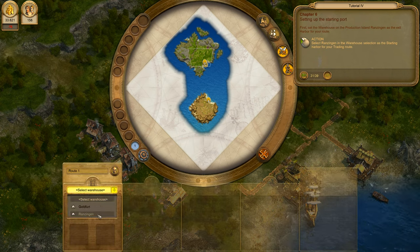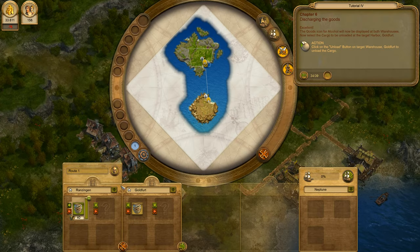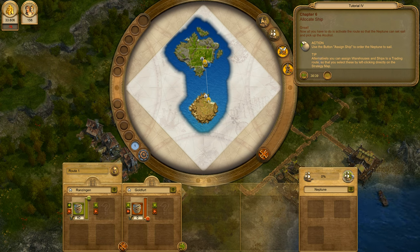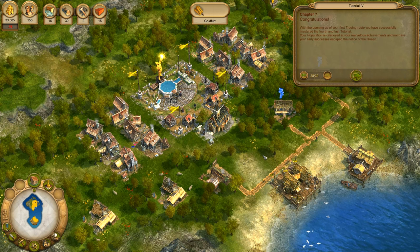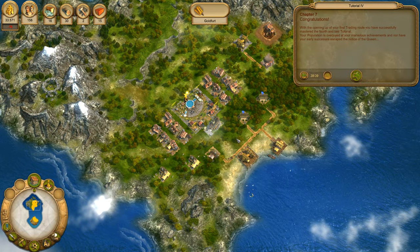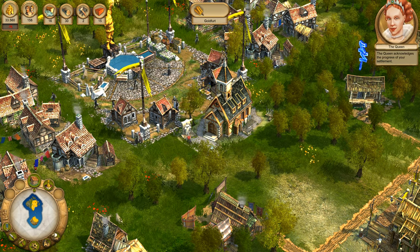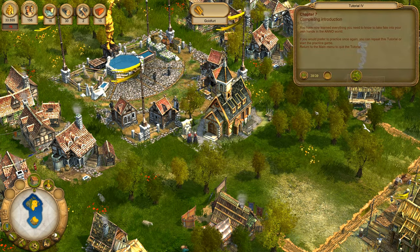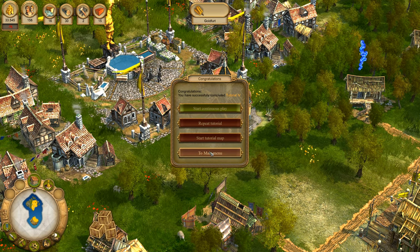You can create a new route using the option 'Create Trading Route' on the left corner of the map. First, set the warehouse on the production island, Ranzingen. Now establish your target harbour. Next, establish which item of goods should now be transported. Now all you have to do is activate the route. Congratulations! Your trading route is now complete, and the Neptune has already set sail towards Ranzingen. Alcohol will now be delivered to Goldfert automatically. With the opening up of your first trading route, you have successfully mastered the fourth and last tutorial. Your population is overjoyed at your marvellous achievements, and neither have your early successes escaped the notice of the Queen. You have now learnt everything you need to know to take fate into your own hands in the world.